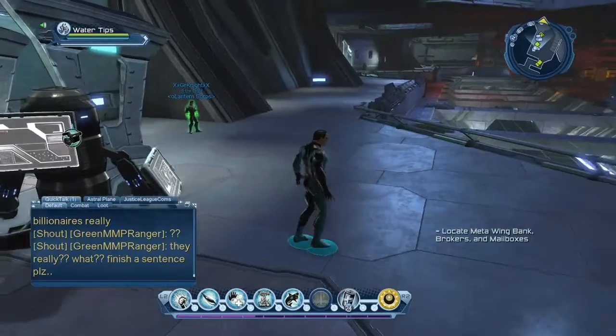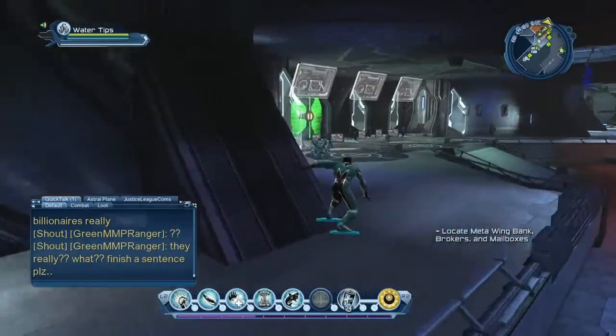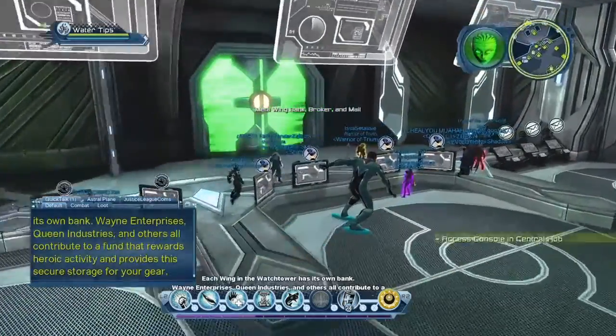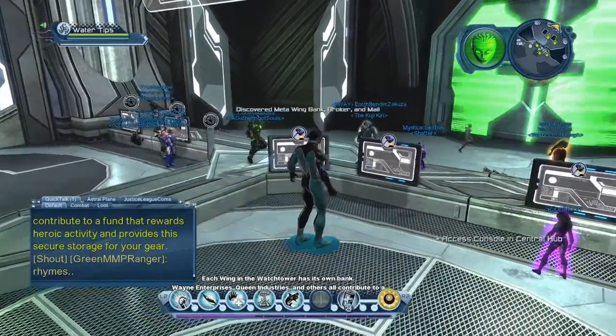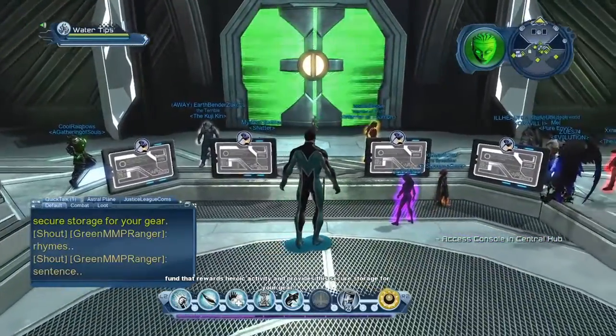Next we're going to locate the metawing bank, broker, and mailboxes. You're already familiar with the mailboxes from the last videos. Each wing in the watchtower has its own bank. Wayne Enterprises, Queen Industries, and others all contribute to a fund that rewards heroic activity and provides secure storage for your gear.